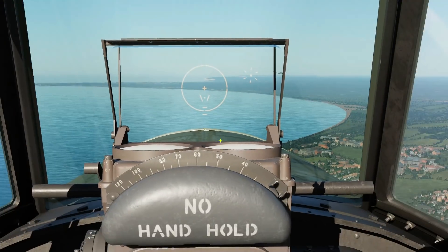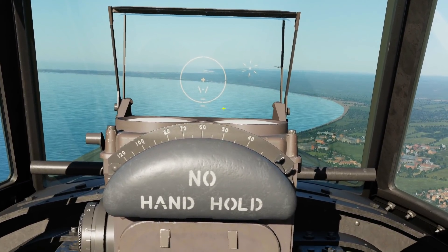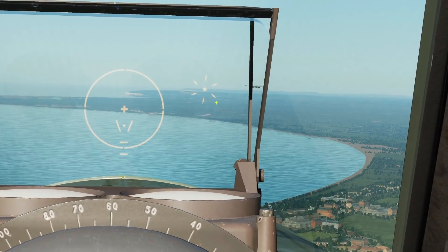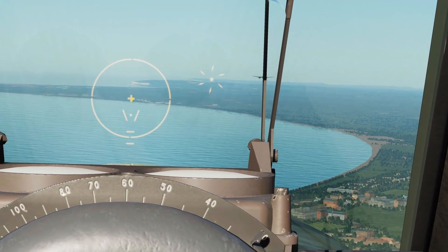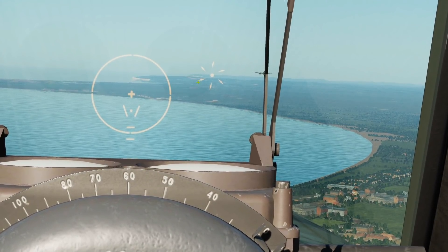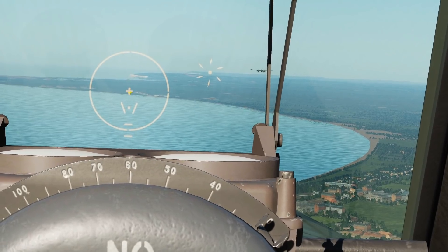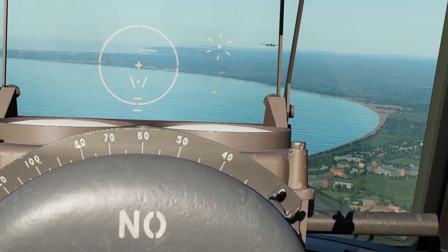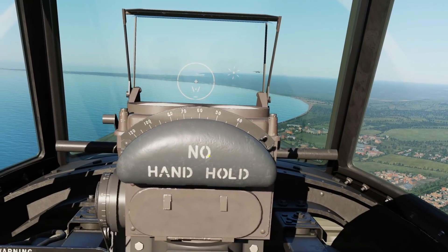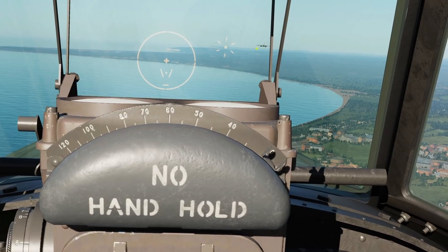We get two reticles. We get the fixed reticle here, which is the same one as in the Mustang, and we've got the gyro reticle here — these two are separate. For ground attack, you will only use the fixed reticle. For air-to-air, your primary is this gyro reticle and your backup is the fixed reticle. The gyro reticle is lead computed. We input values through controls and it will lead compute, so this is especially useful on maneuvering targets.